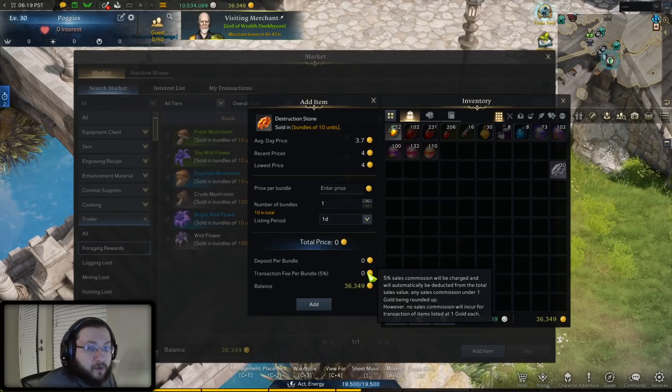If you go down to three gold, you're still paying one gold out of a three gold sale — that's a 33.3% transaction fee. So it's very important to understand this. This is why you want to be very careful selling items for a low price, but especially for two gold. That's the key right here.